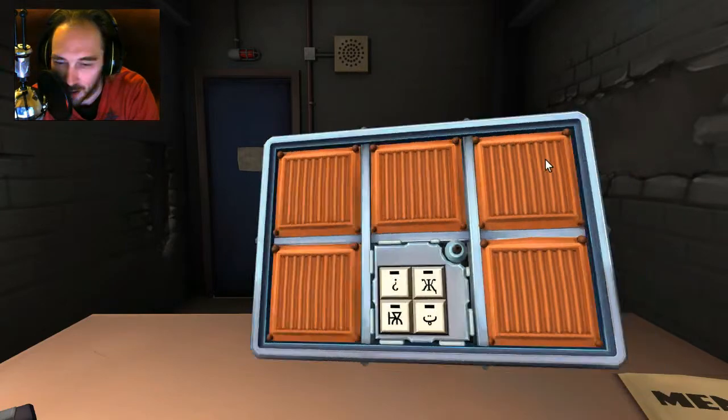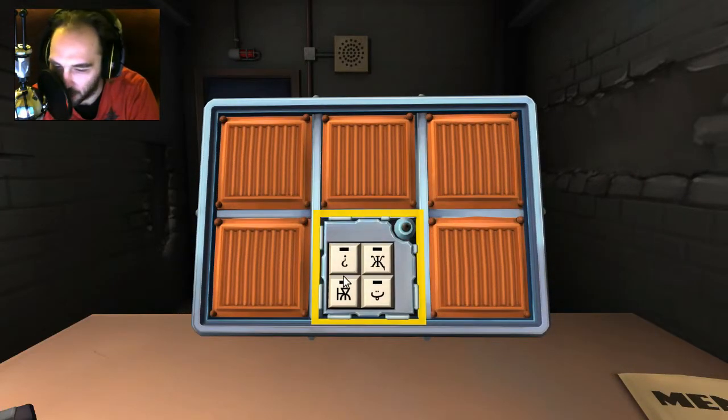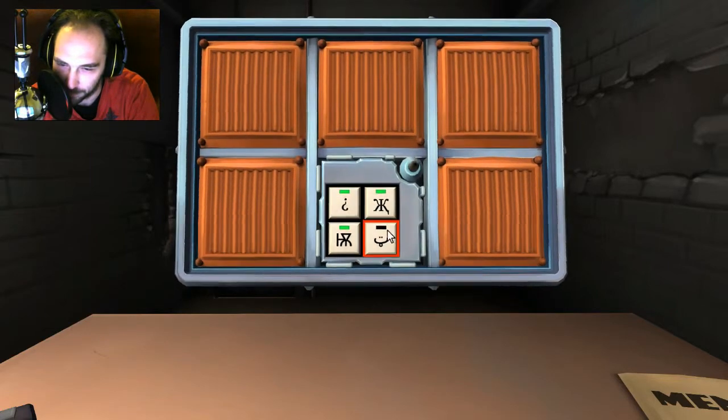Next panel. Upper left: upside-down question mark. Lower right: smiley face. Upper right: it looks like a letter K that's mirrored while connected to each other. Lower left: some kind of weird symbol — it's got a line that sticks out in the middle with a triangle. So the order would be: triangle thing, K thing, upside-down question mark, and smiley face. Clear. Solid.